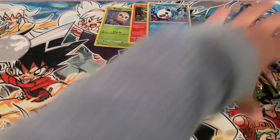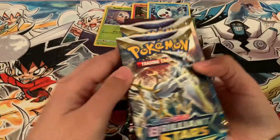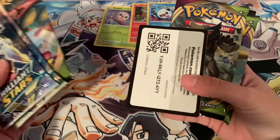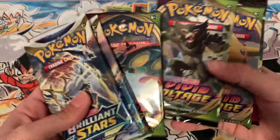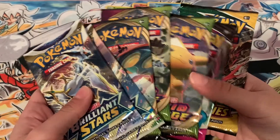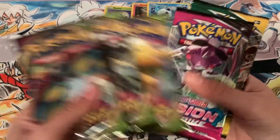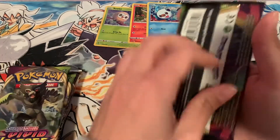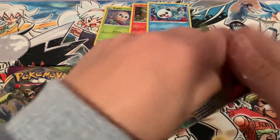And our packs. We have two Brilliant Stars, three Vivid Voltage, one Fusion Strike, and Evolving Skies, so do it like this — old to new. Hopefully we can pull something really nice.